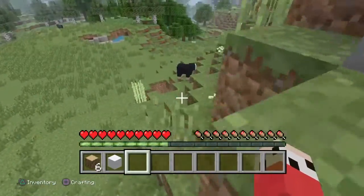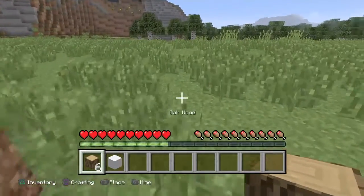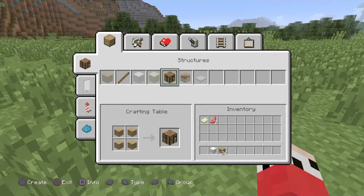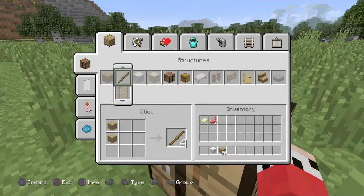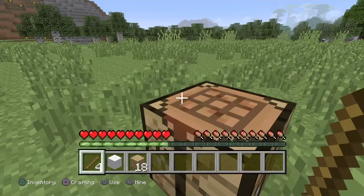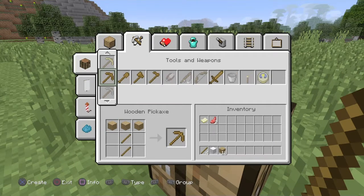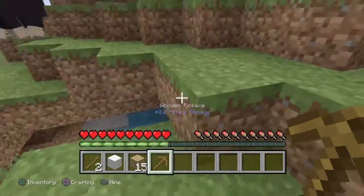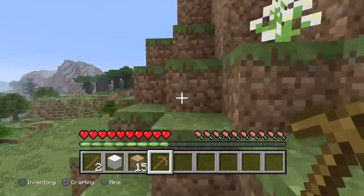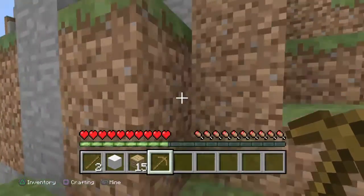What we should do first is get ourselves some tools. We are in peaceful mode though, so all we need is a pickaxe. Because what we can do with that is just get some stone until the pickaxe runs out, and then we can make some stone tools.